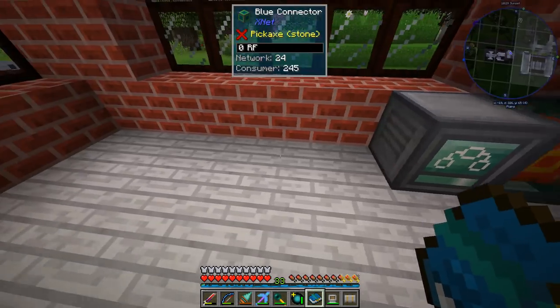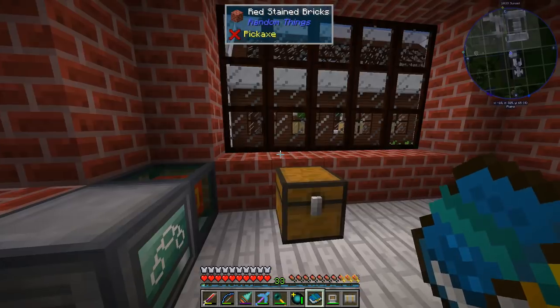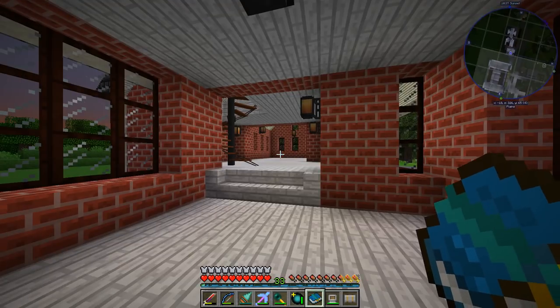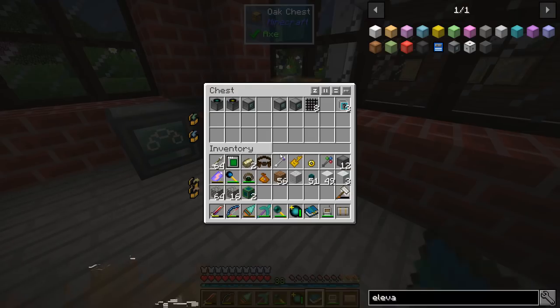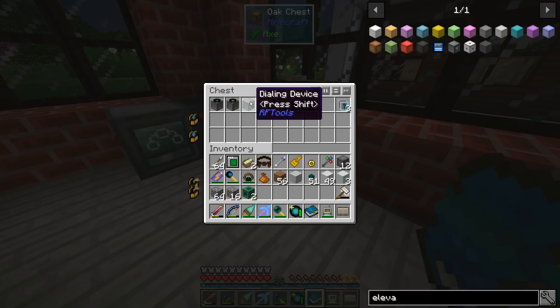First of all, we're going to need a lot of RF. I'm using XNet to get our RF into our system. We're going to have to upgrade the system as we go along, but to get started to make our very first dimension, this is the bare minimum we're going to need: a matter transmitter and receiver from RF Tools, along with a dialing device.